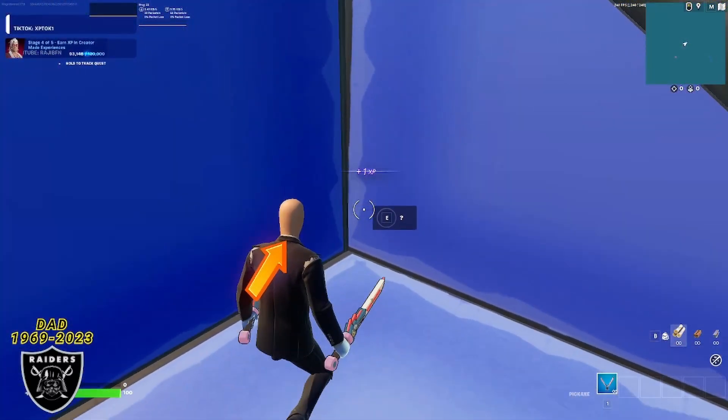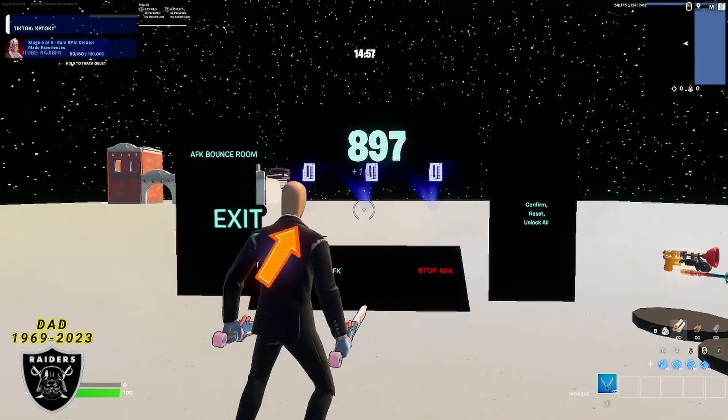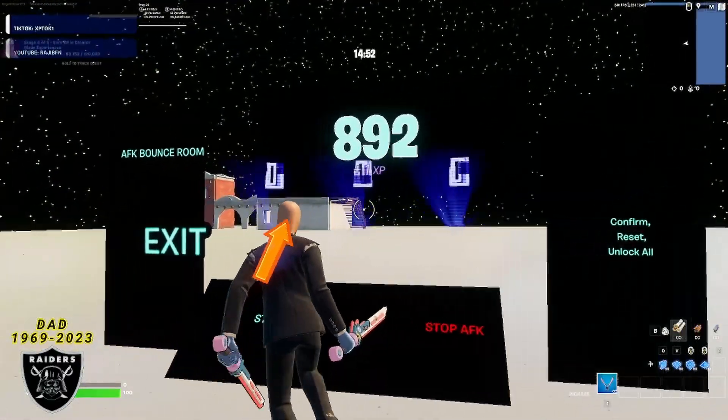Once you do that emote right in this spot, you can run to the opposite corner right over here and you should see a question mark. After you interact with that question mark, you will be teleported to the timer room that we all know and love.